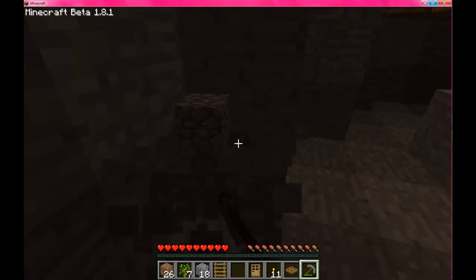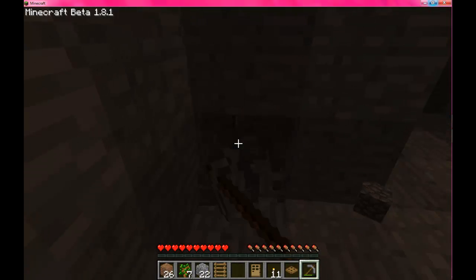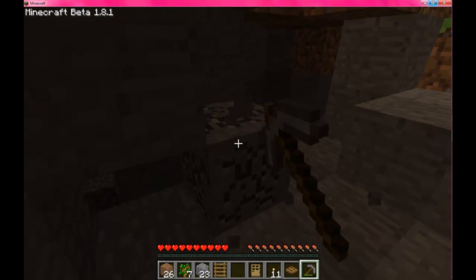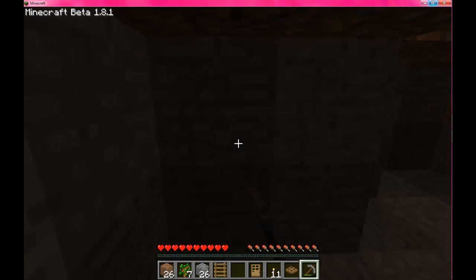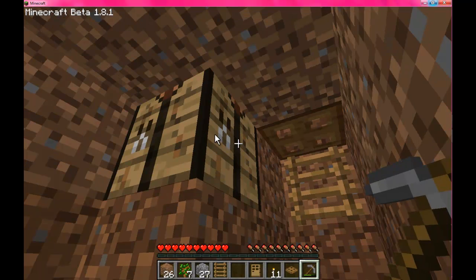When you go mining or on expeditions, you should be carrying maybe one or two crafting tables and a furnace, and some wood — just in case you might need it or it runs out.